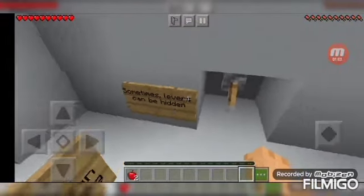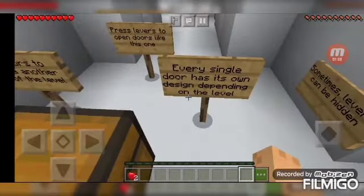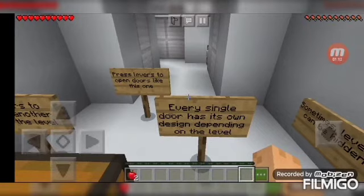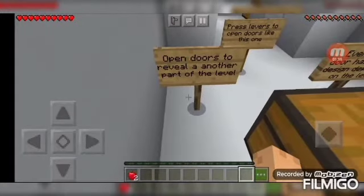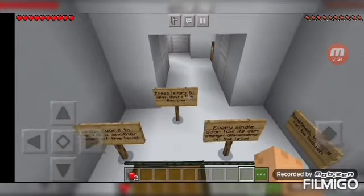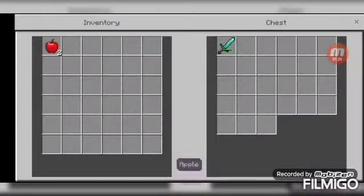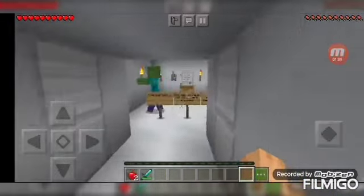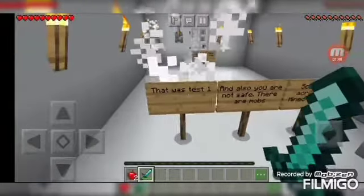Sometimes levers can be hidden. This is not really hidden, but okay. Every single door has its own design depending on the level. Press levers to open doors like this one - open doors to reveal another part of the level. It also says you need bread. Back off buddy! Back off. That was test number one.